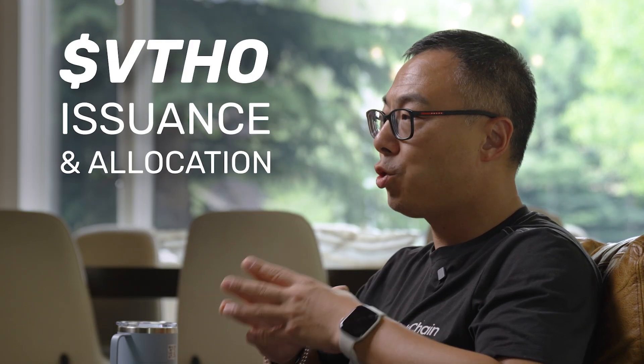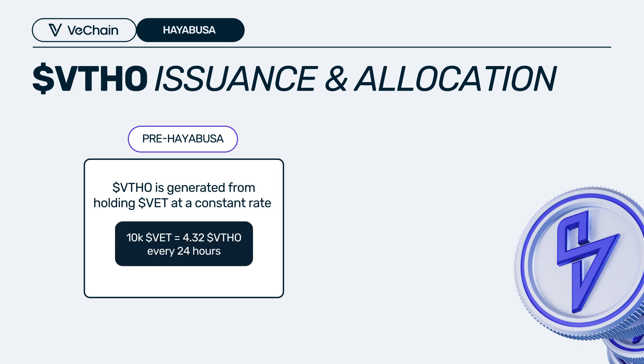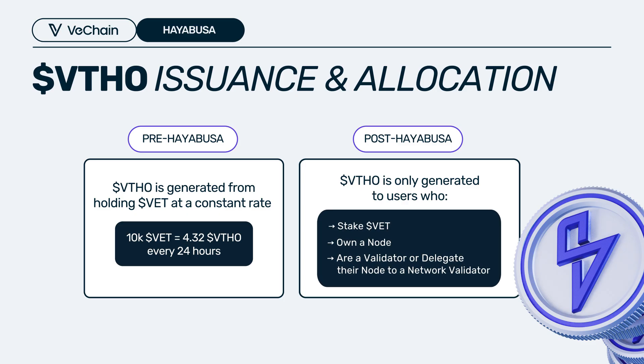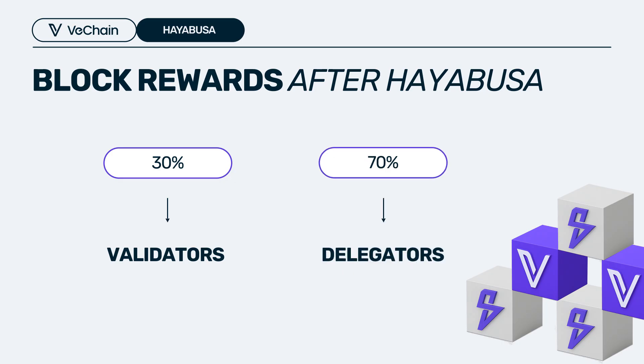The other major change in Hayabusa is about VTHO issuance and VTHO allocation. The current mechanism is that everybody holding VET automatically gets VTHO. But in Hayabusa, you have to play either a validator or delegator role — not just mint the NFT by staking your VET, but also operate that NFT as a VET delegator linked to a validator. Then you follow the block mining process. By every block, you receive rewards, which are automatically split 30% to the validator and 70% to delegators. You can be directly involved at the consensus level, creating competition between validators and delegators with more strategic move space.